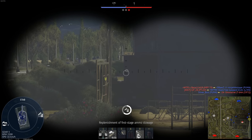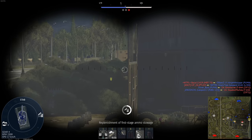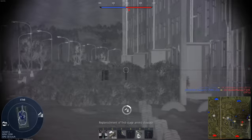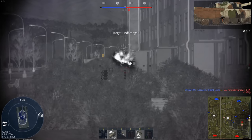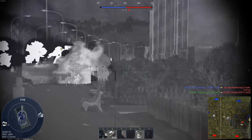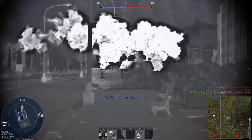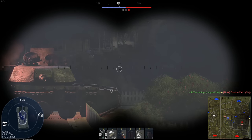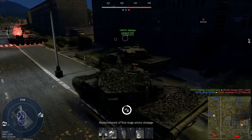My friend just saw something move. Yeah, he's right there — in the corner, not looking this way, he's shooting at someone else. Got him. Wait — undamaged? Non-pen on a side shot? How did I get a non-pen on the side of him? I'm a premium too.